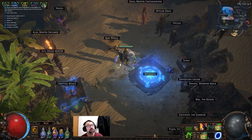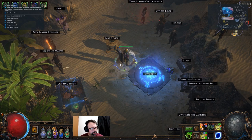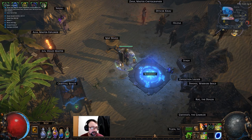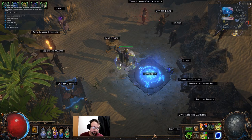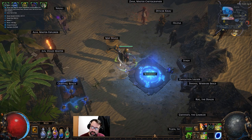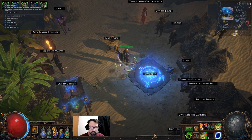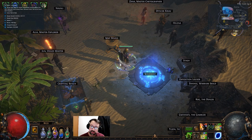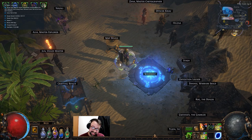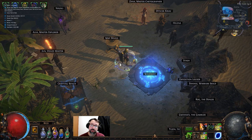Hey everyone, Snoo back again with part two of the high-end crafting series. I had no intention of making a video today, but I was tinkering around on my main in between doing some Delirium Everywhere runs — that was my intention today, to do a bunch of Delirium Everywhere and level up a character to 95. But I was on Standard for a few minutes.